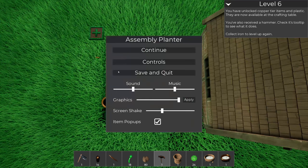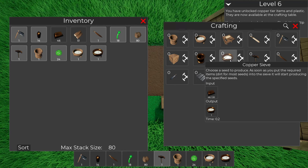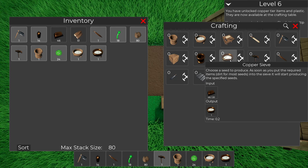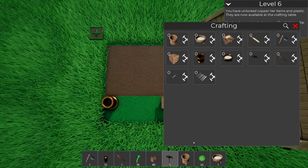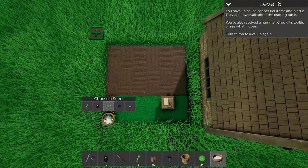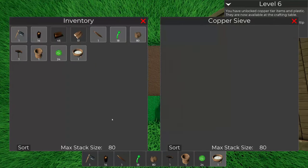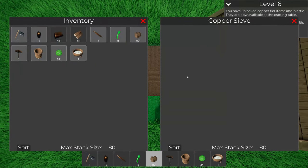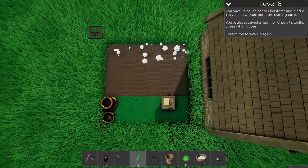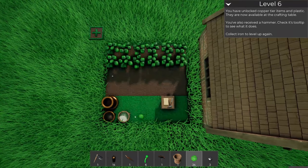I thought I needed 20 copper ingots and one of those copper sieves as an input, but it actually makes the copper sieve as an output - so it's not required as an ingredient. Put that down - we should now be able to get olive seeds and iron seeds, that's what we want. Put the dirt in there, let that do its thing, and while that's happening I'll get some more wood and iron.